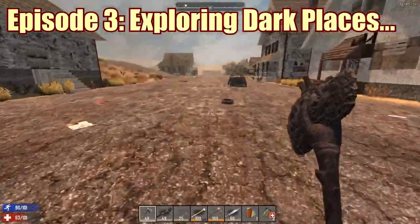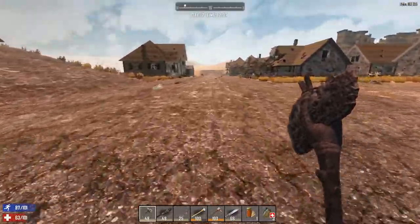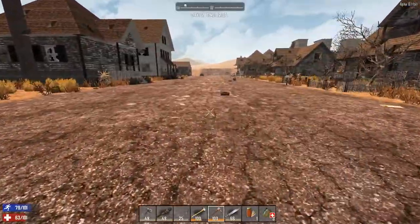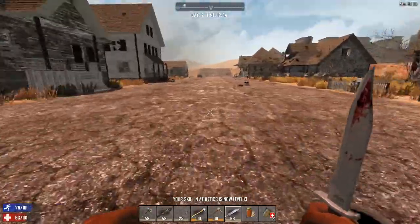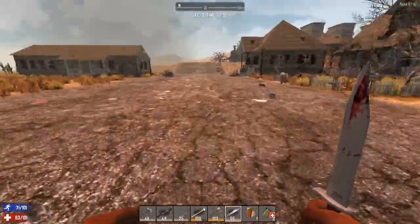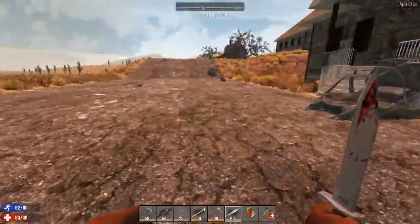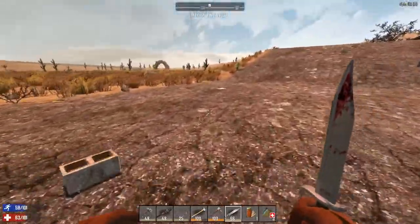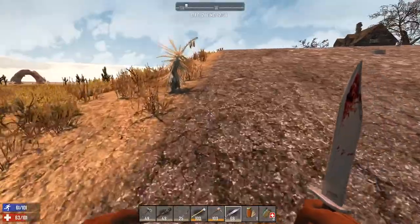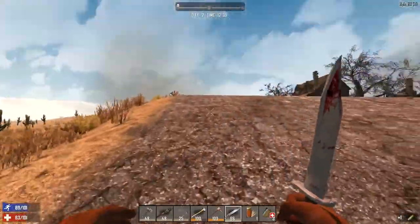Greetings everybody and welcome to Let's Play Seven Days to Die Alpha 16, the Insane series, episode number three. In the last episode we went back to the traders and managed to get ourselves this nice little hunting knife - you can see it in my hotbar. We had to do a little bit of wheeling and dealing for it but overall it turned out very well. We also managed to increase our stock of iron arrows a bit. Now if we kill any more animals we'll be able to harvest them for increased drops, and the same with vultures - if you harvest vultures with a hunting knife you get quite a few more feathers.